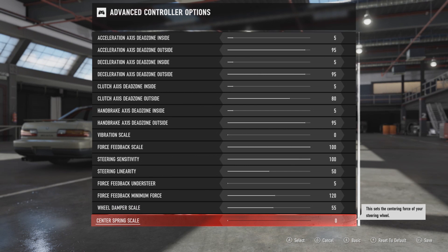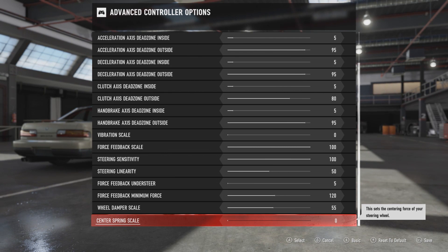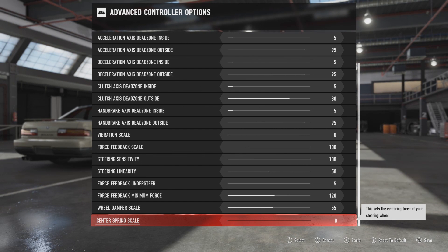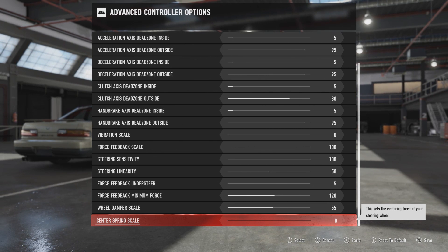Then the center spring scale — I honestly don't really know what this does. I've been playing around with it and I can't really find any differences between setting this to zero and one hundred. If anything, setting it to zero will make the wheel feel a little lighter, and setting it to one hundred will make it feel a little heavier, I think — but the difference is so small I can barely notice anything. Not in drifting at least; maybe for racing it's different, but for drifting it doesn't change much.